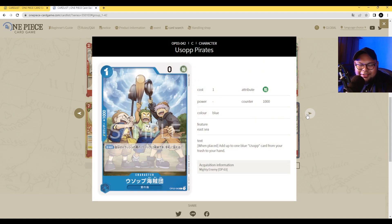Next we have the Usopp Pirates. It's a 1 cost, 0 power with counter 1000. Its ability is on play: add up to 1 blue Usopp card from your trash to your hand. This is another way to recover the Rush Usopp we just talked about. On your 5 Dawn turn, play Usopp, put 1 Dawn on him, attack your opponent, trash 7. Your opponent attacks your Usopp, you don't save it. Next turn, play Usopp Pirates, bring Usopp back, play him down, put a Dawn on him, attack, mill yourself for 7 again. The deck builds itself.